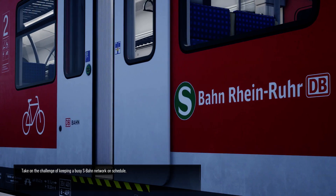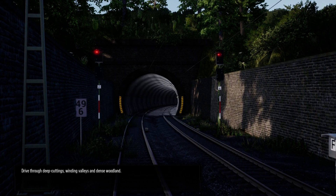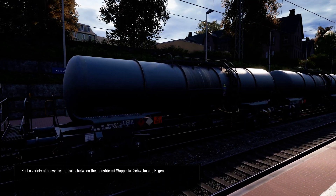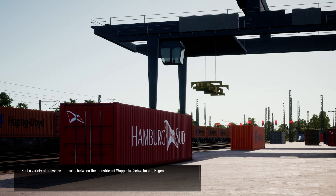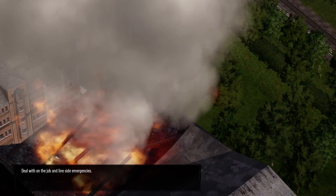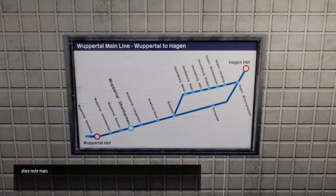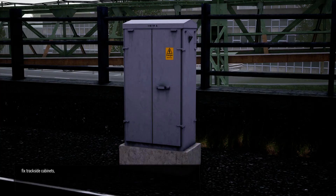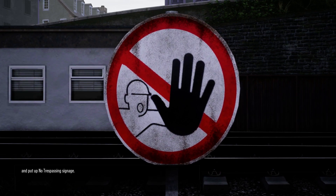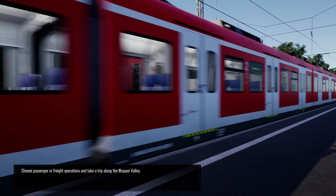Take on the challenge of keeping a busy S-Bahn network on schedule. Drive through deep cuttings, winding valleys and dense woodland. Haul a variety of heavy freight trains between the industries at Wuppertal, Schwähen and Hagen. Deal with on-the-job and line-side emergencies. Along the way be sure to place route maps, fix trackside cabinets, restock first aid points, and put up no trespassing signage. Choose passenger or freight operations and take a trip along the Wuppertal Valley.